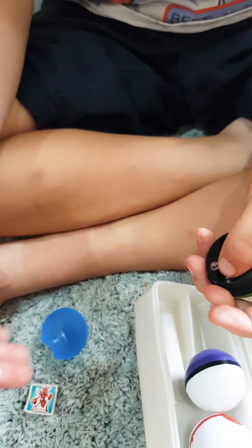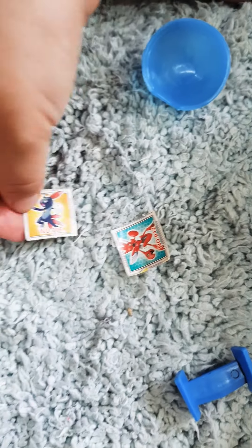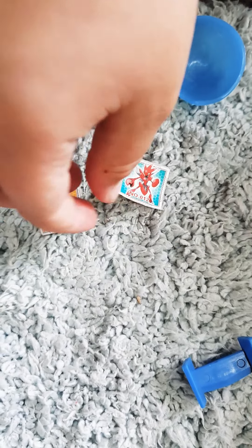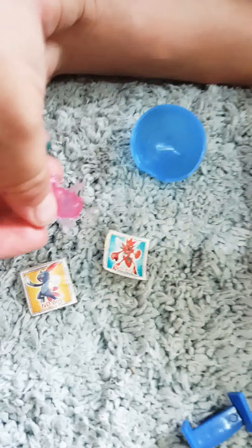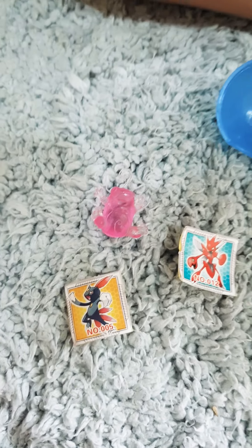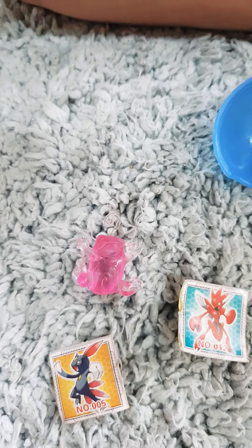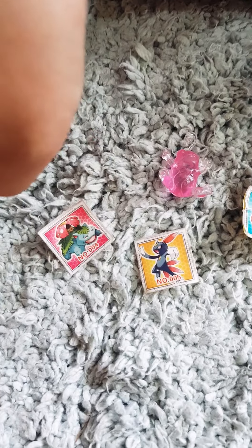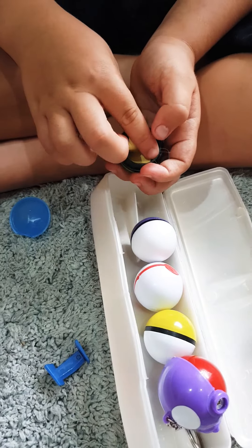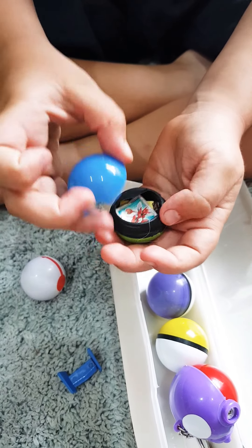We got the evolved form of Zubat and we have Sneasel. This one's the best — one of my favorite Pokémon, but it's a pink one. It's an evolved form of Poliwag, and a Venusaur. Here's the Premier Ball — wait, I need to close this before they escape. Premier Ball — I can't really pronounce it, it's really hard to open.